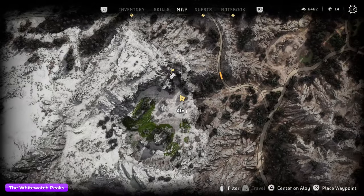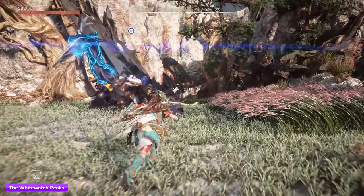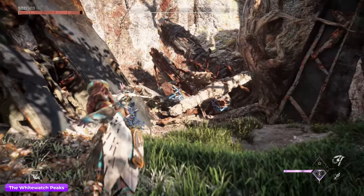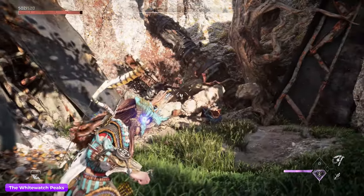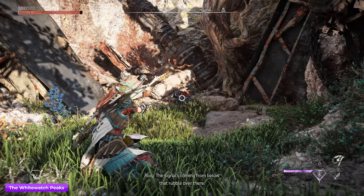Here's White Watch Peaks — it's really high up in the mountains. For this, you're going to have to use the pull caster. You can see the mark here, but there are two boxes that you're going to use the pull caster on: the left one here and one to the right. Pull both of these and you'll then be able to go and pick up the black box.